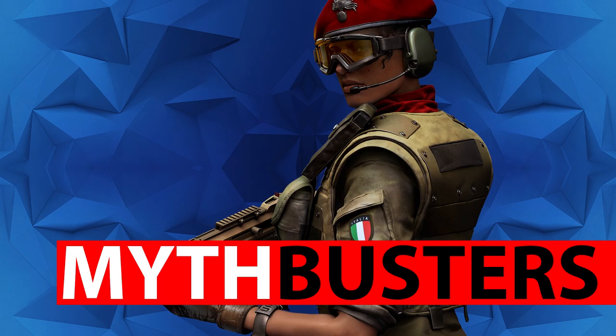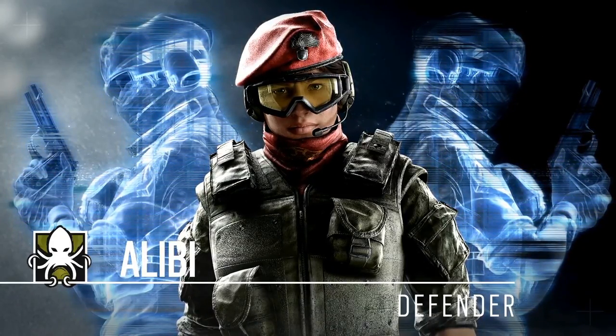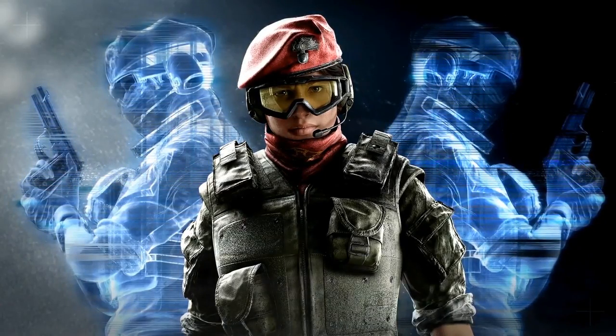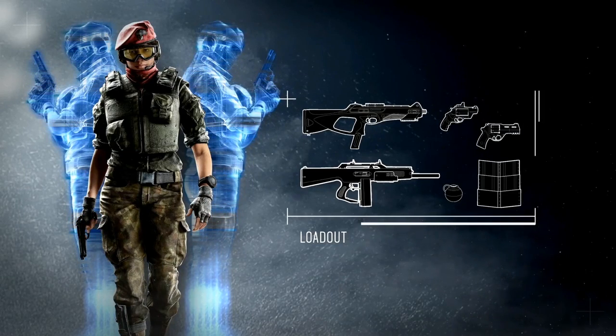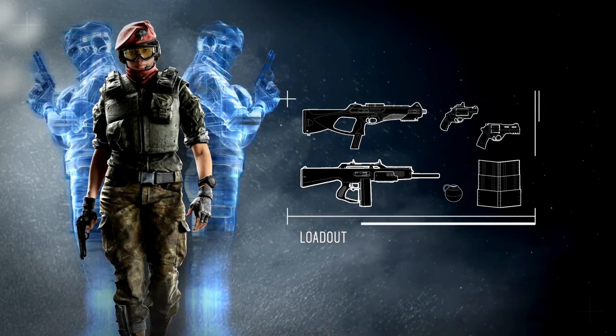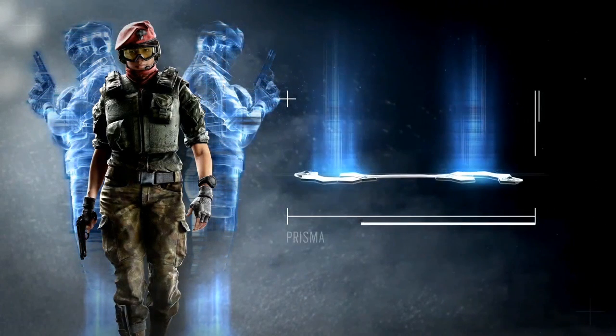Alibi is the new Trickster Defender. She has holograms of herself which trick enemies into shooting them and then giving away their position. She also comes equipped with some really nice weaponry — the MX-4 Storm submachine gun, a fully automatic shotgun, and two sidearm revolvers. She's got the Bailiff which actually fires shotgun shells — a revolver that fires shotgun shells, and that is very satisfying to get a kill with.